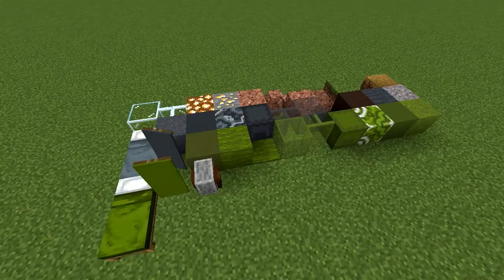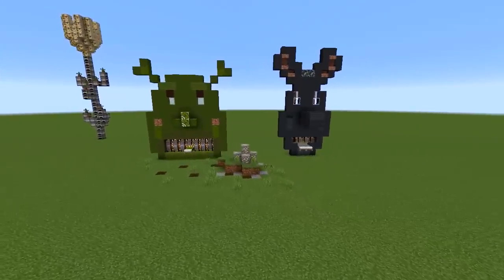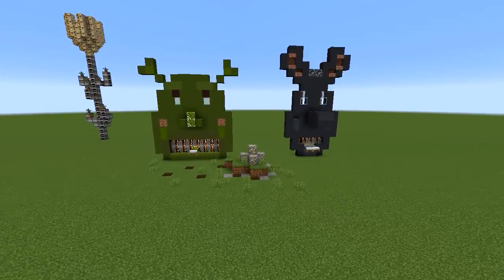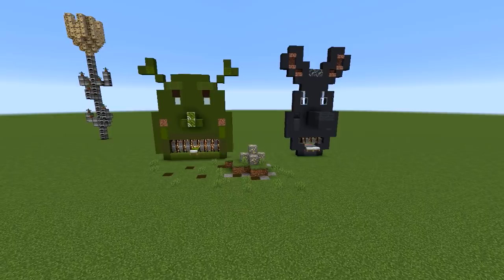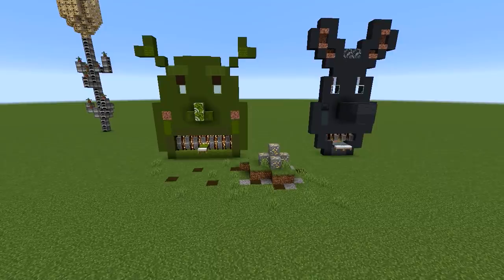G. Gray and green begins with G, also grass. I've got to go for Shrek and Donkey, who I've just realized look hideous. I like to call this scene: Shrek and Donkey grind their teeth while standing next to some gold ore. It's quite literal.